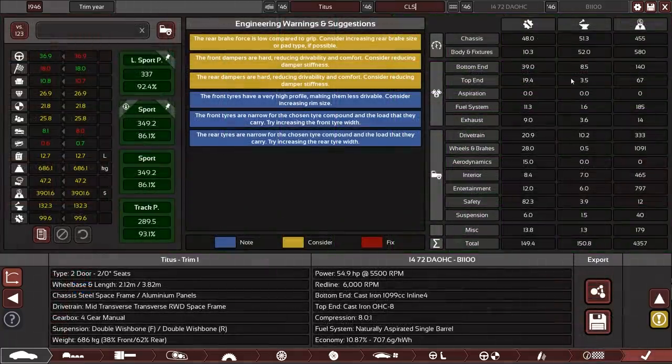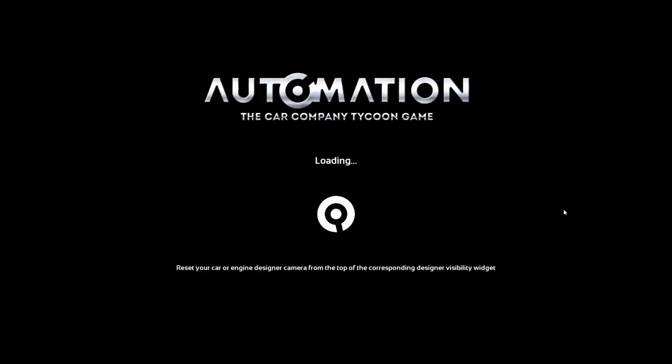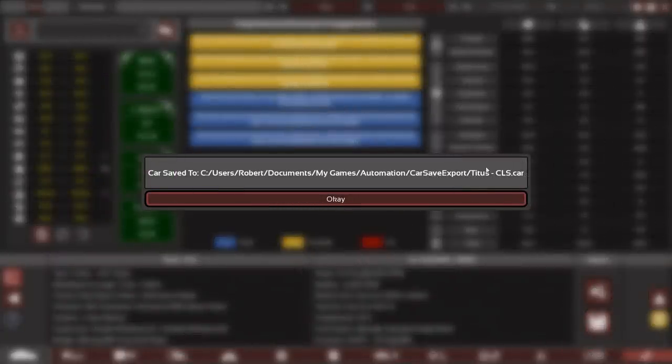We call this trim the CLS — which stands for Coupe Light Sport. I'll probably not remember my conventions because of goldfish memory, but you can always look them up. Once I'm satisfied I'll save this car for sharing. Should we start out super simple and not have a convertible? That also adds engineering time. I think for the first facelift we shall add a convertible. The Titus CLS is our first car — you'll find it in the download list.